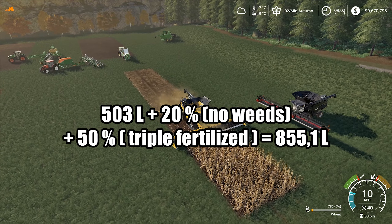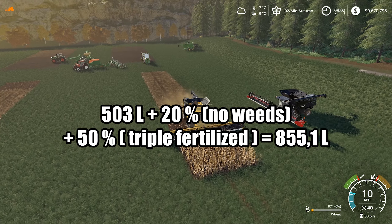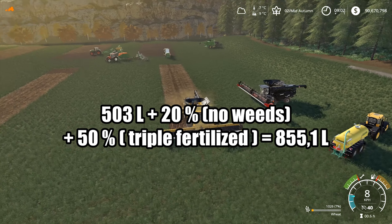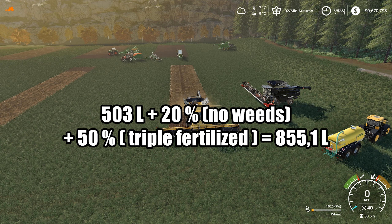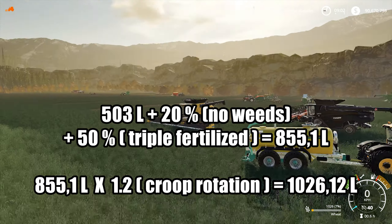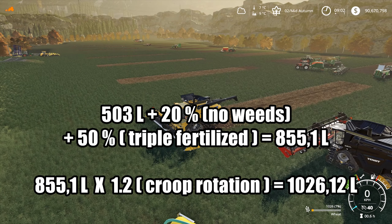And field number eight: 503 liters plus 20% for no weeds plus 50% for three layers of fertilizer — total 855 liters, multiplied by 1.2 gives 1026 liters.